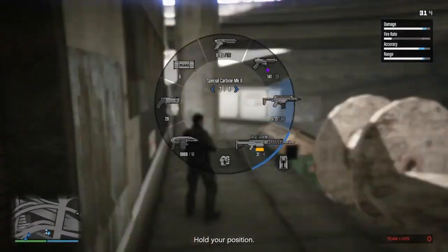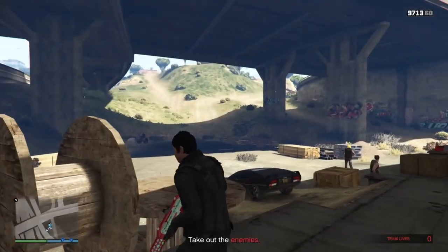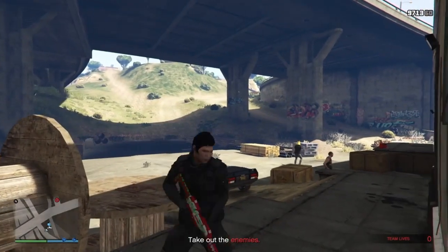North team gets the first wave, so let's concentrate on this first. The first short wave will be taken out by the proximity mines.